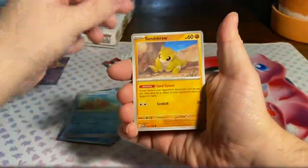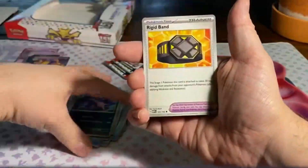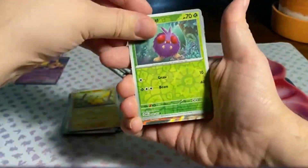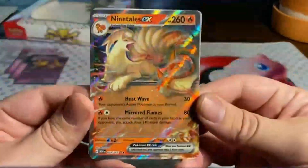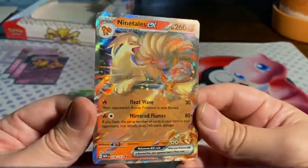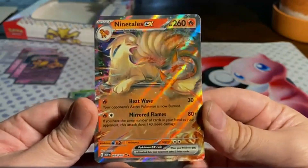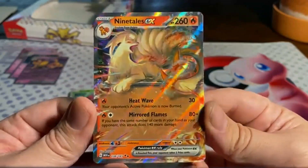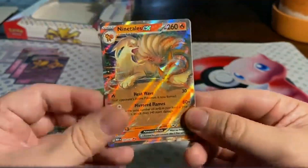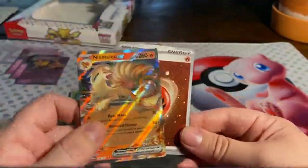We have a Krabby, Seel, Doduo, Rhydon, Nidorino, Rigid Band, Pikachu, Reverse Venonat — and oh nice, Ninetales EX! 260 HP for a Fire Pokémon with Heat Wave for 30 damage, and your opponent's active Pokémon is now Burned. And it has Mirrored Flames for 80 plus damage — if you have the same number of cards in your hand as your opponent, it has 140 more damage. And oh nice, a Holographic Basic Fire Energy. Sweet.